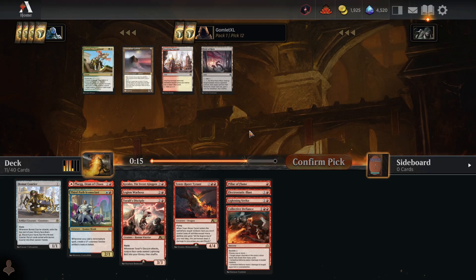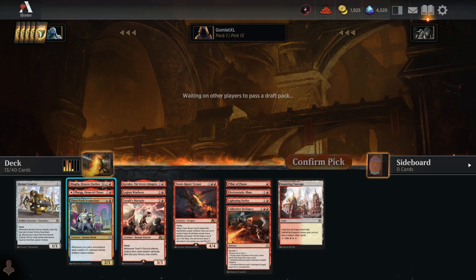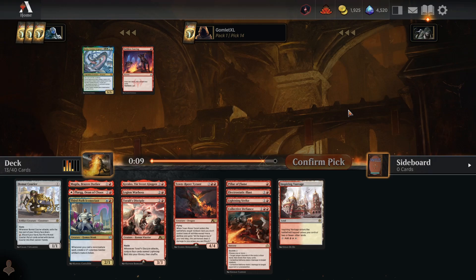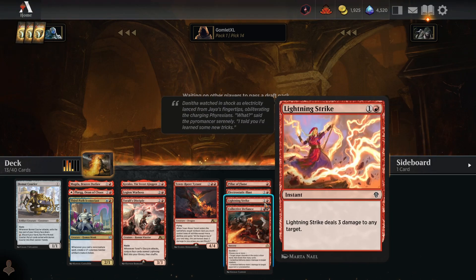Pack 1 Pick 12, not much — I'll take Inspiring Vantage in case we find some good Boros aggro stuff. Magda at Pick 13 was the last solid red card in that pack. Red is definitely not very contested — there's maybe one or two other red drafters. The amount of red cards coming back suggests one other drafter took the Rekindling Phoenix and whatever else didn't wheel. We got Lightning Strike super late, which is fantastic for every red deck.